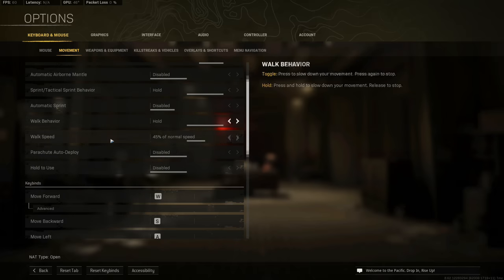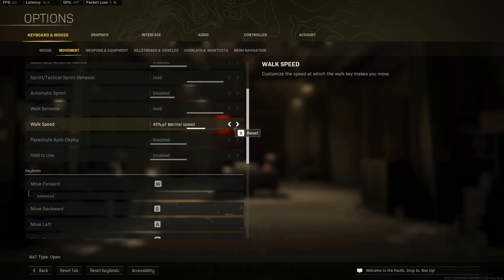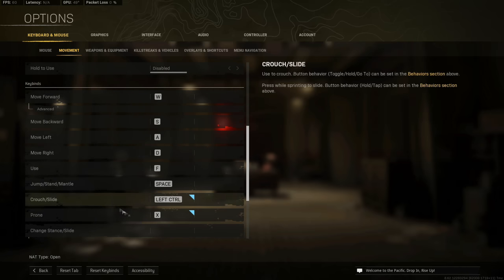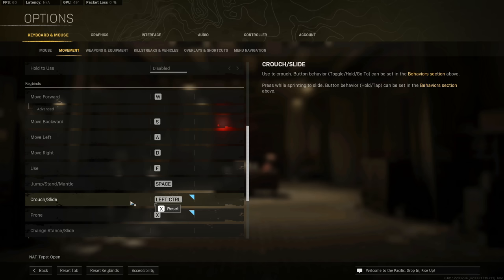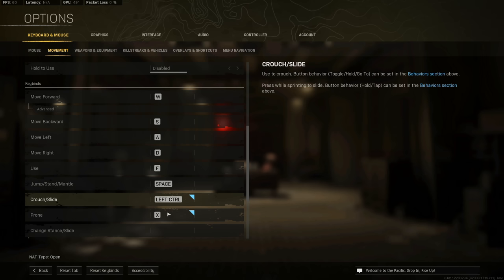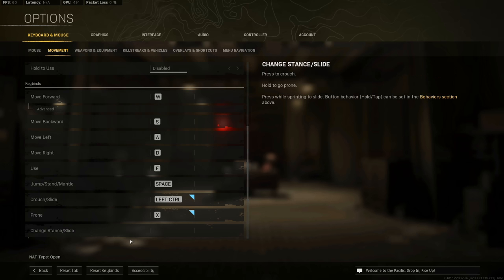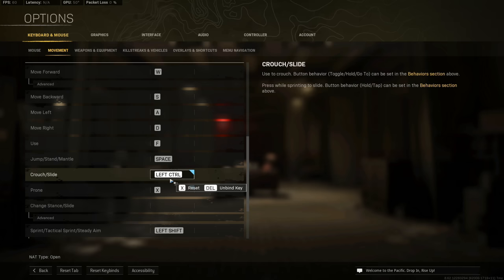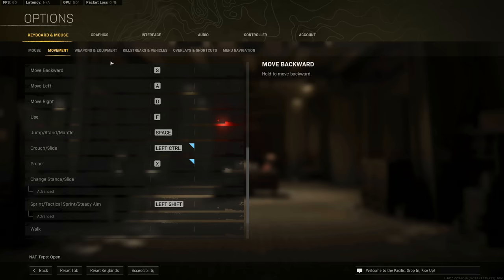My movement settings are pretty standard. I do not play with automatic tactical sprint on. For keybinds — a lot of people ask — I hit X to prone and Left Control to crouch and slide. The way my hand sits on the keyboard: middle finger on W, ring finger on A, index finger on D, and pinky on Shift. When I slide-cancel I actually hit Control with the area of skin underneath my pinky. It's kind of weird but it's there if you want to try it.